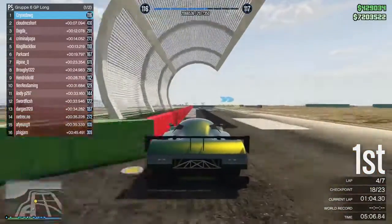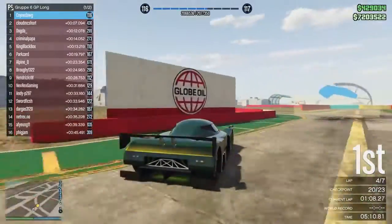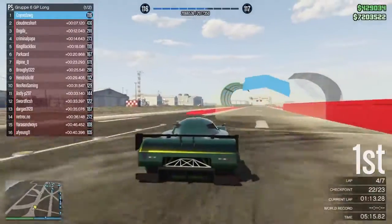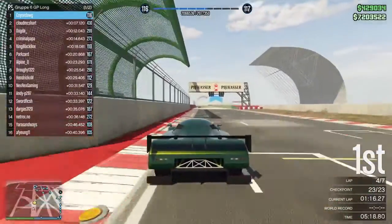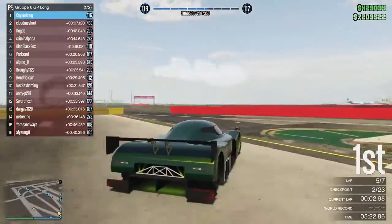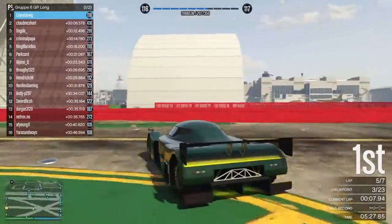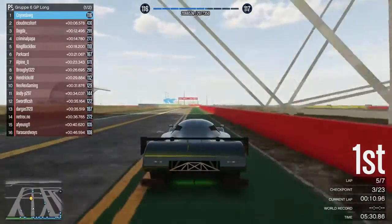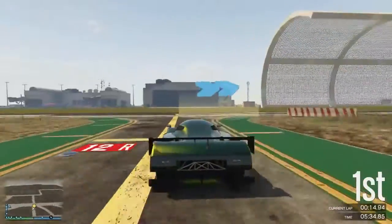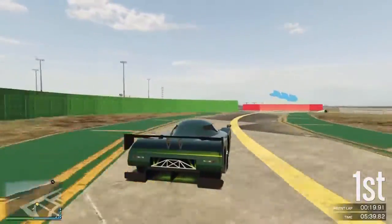What's up everyone, this is Coindog here with a video to compare the RE7B with the Tempesta. There's been a lot of discussion recently in the GTA community since the Christmas update about the Tempesta and whether it's better than the RE7B or not. There's been some video testing done on YouTube and some very heated debates in the comments about which one's better and how accurate the testing has been. Based on that, I decided I'd do my own testing on my own track to see how they compare.